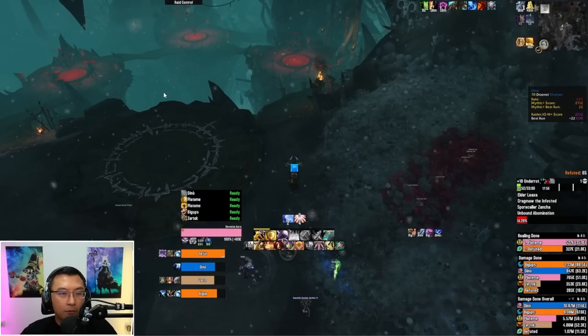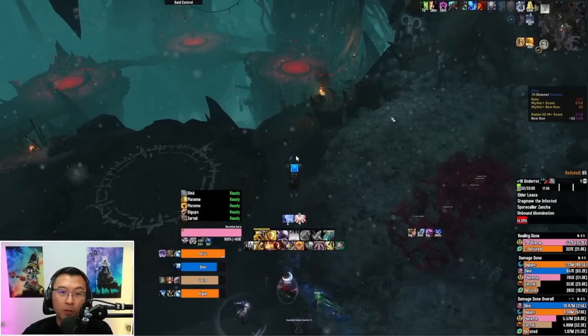The most important thing about Underrot next is this: Underrot has two paths leading down towards the first boss. On each of the platforms — left and right — on certain weeks the mobs will spawn differently. One will have Matron mobs that charge out and cleave, and one will not. You want to identify the platform without the Matrons, because that's the path you want to clear through — the one without Matrons allows you to invis past.